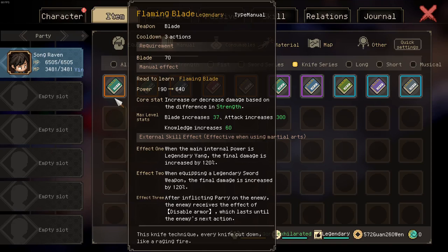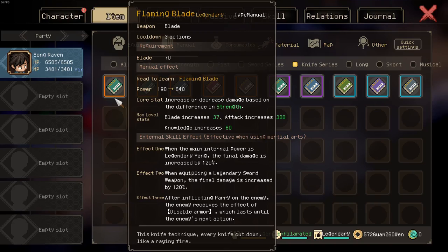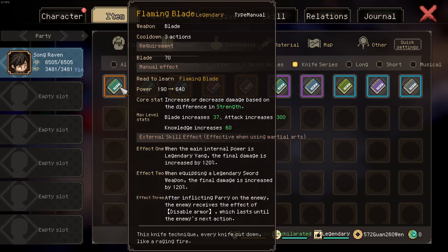As such, this weapon has a damage increase of 384%, so a times 4.84 modifier. In theory this is really good — Peerless Blade has a 250% damage increase, and this has 384%, so it should be superior to Peerless Blade, right?